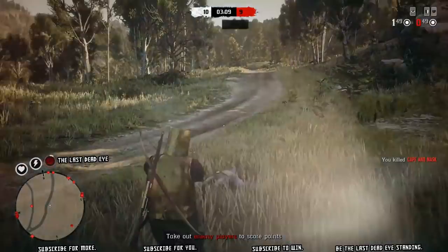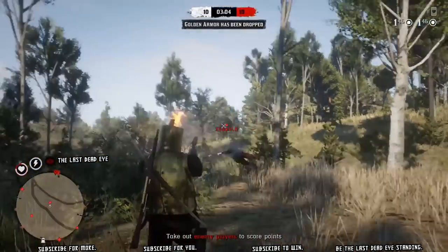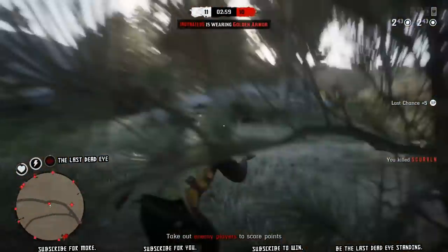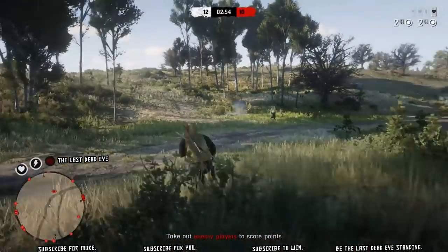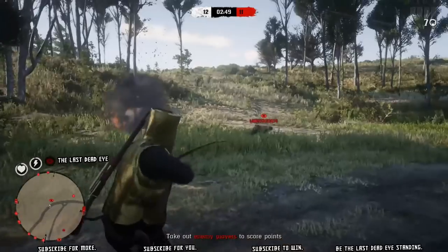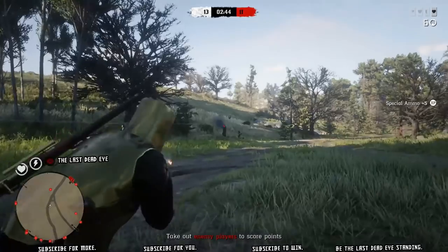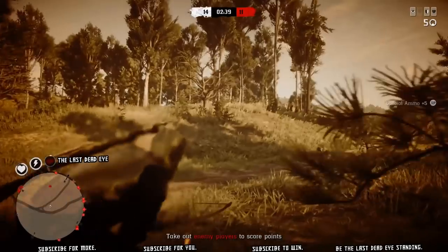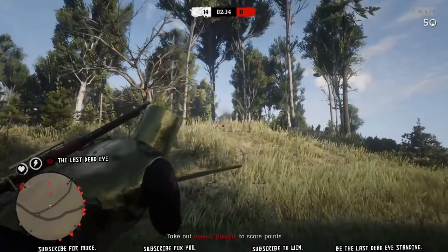That guy right there using the pistols is probably trying to complete his daily challenge. People will come in and not pay any attention to the mission objective because they're too worried about getting kills with the revolver or kills with the pistol — one or the other today. So you're going to sometimes run into people doing some weird things in these events. That's okay, just kill them, get your points, and move on. You don't need to know exactly why they're doing it — as long as they're not killing you, you're good to go.